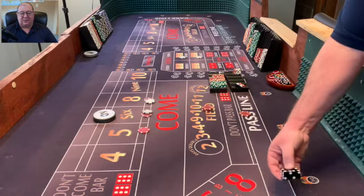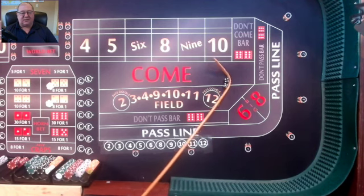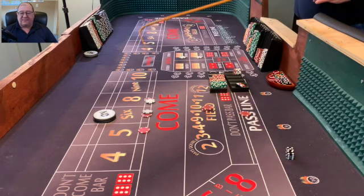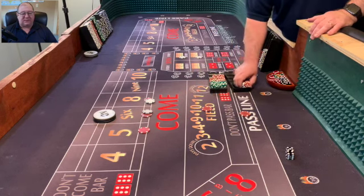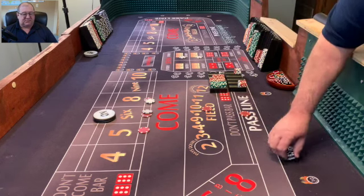Here we go — dice out. Another one of those bad rolls — look how far apart those are. But decent results: 5-4-9, which is a field winner. And I had increased that field bet so it's a good win. Take that $15, put it back in the rack.